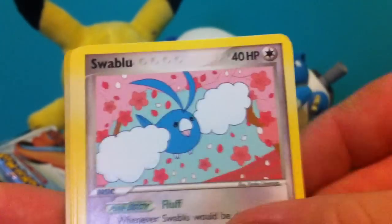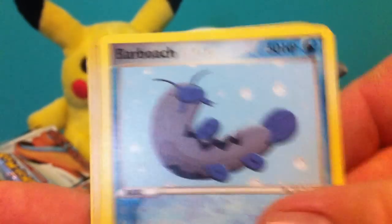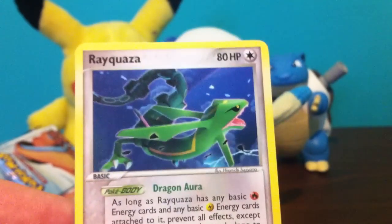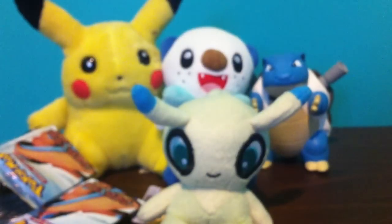Crystal Shard, Donphan, Swablu, Poochyena, Wurmple, Barboach, Surskit, Wurmple Reverse, and another Rayquaza Rare. So that is definitely up for trade if anyone is looking for it.